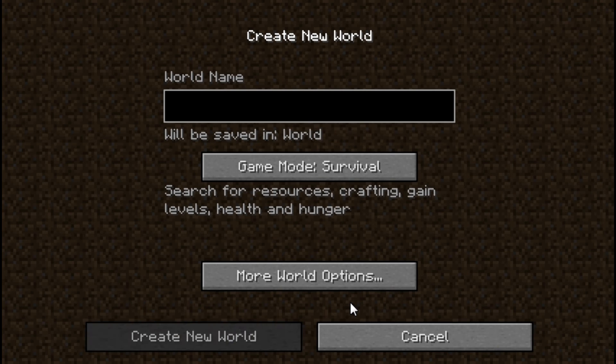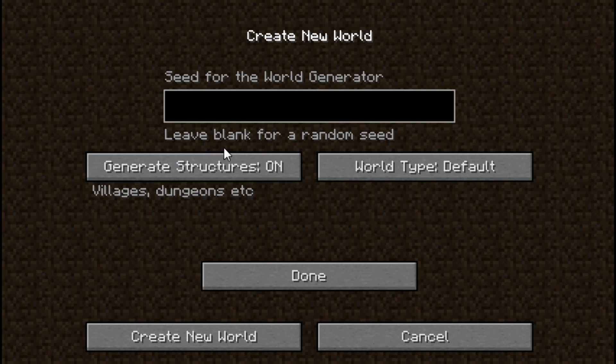In 1.1 there's been a few new features, and I'm going to show these. So we're going to go in creative, and you'll see there is the world type button. Currently it's default, which means a normal Minecraft map will be generated with mountains and things like that. If you go to the super flat, it is brand new for building things.